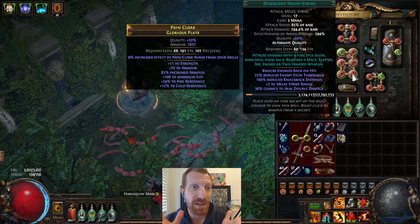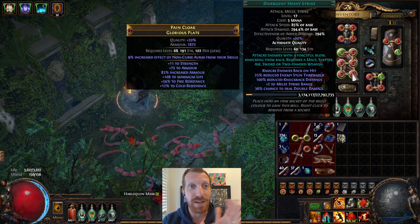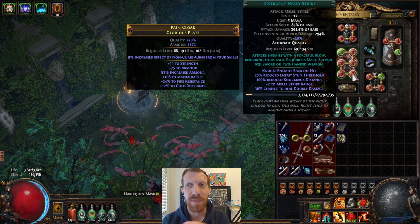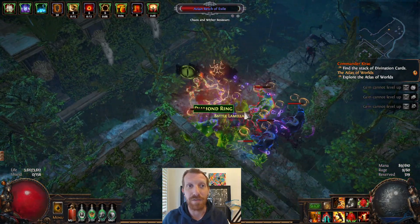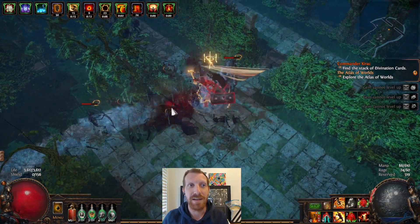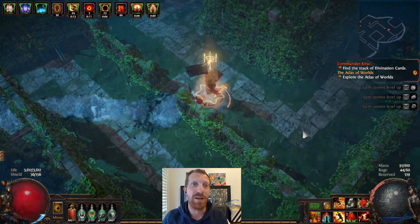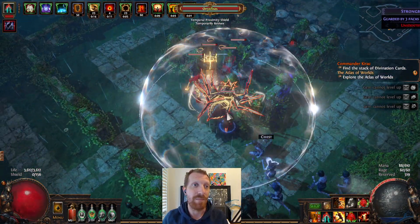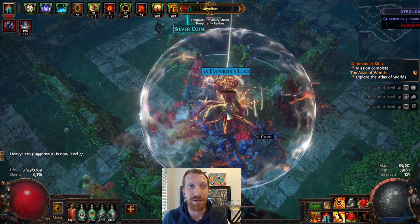Half of the fun of Path of Exile, in my view, is kind of under the hood — developing an idea, trying to execute it, ensuring that you have the necessary offensive and defensive pieces to make a build viable. The gameplay itself is often very similar: running around, hitting packs, jumping through the air. But one of the things that makes the game interesting is, aside from new seasonal content, the build variety in how you get to the ability to do this in a map. This build is designed to be a ramping, single target build.